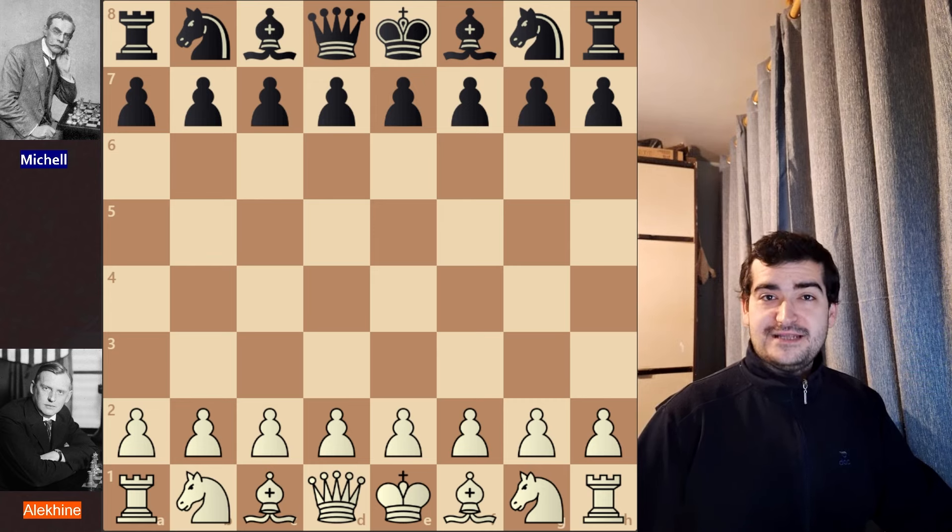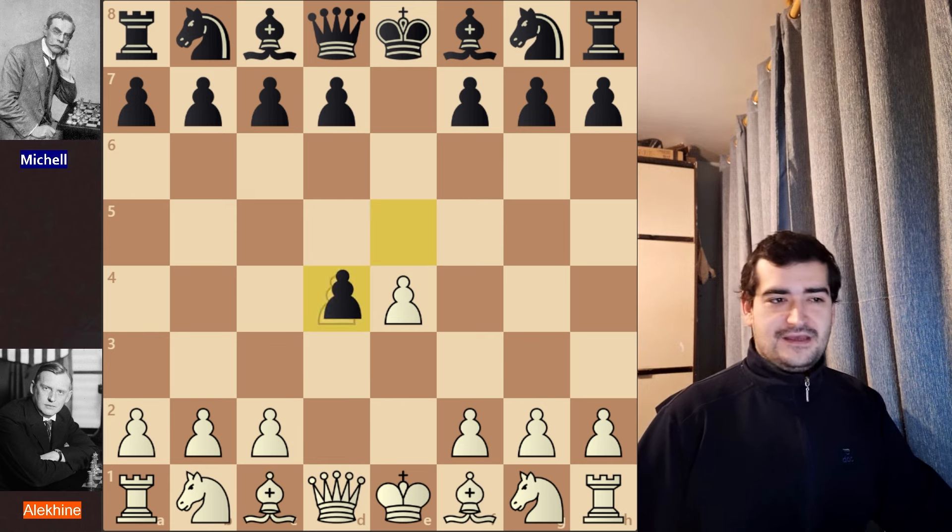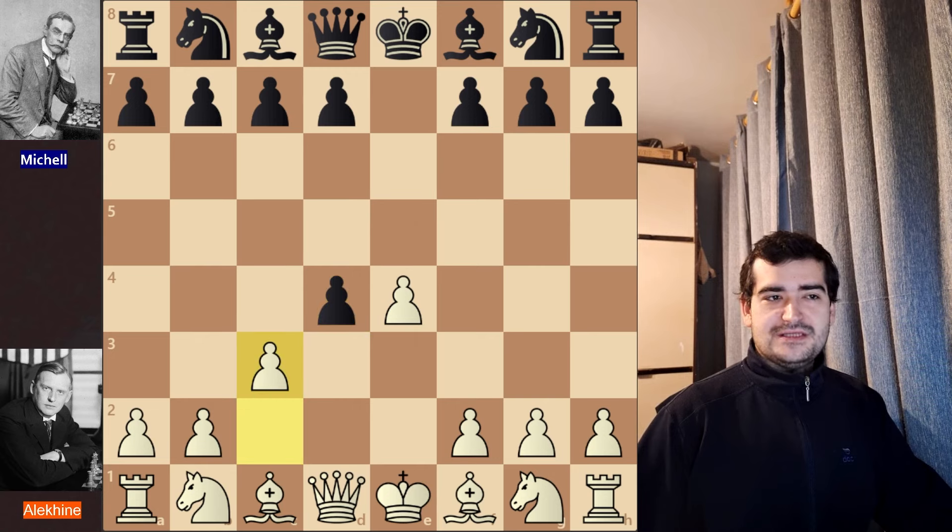So without further ado, we go straight into the game. Alexander Alekhine started with e4, then e5, d4 — the so-called Center Game. After exd4, Alekhine continues with c3, entering the Danish Gambit. His opponent decided to play d5.